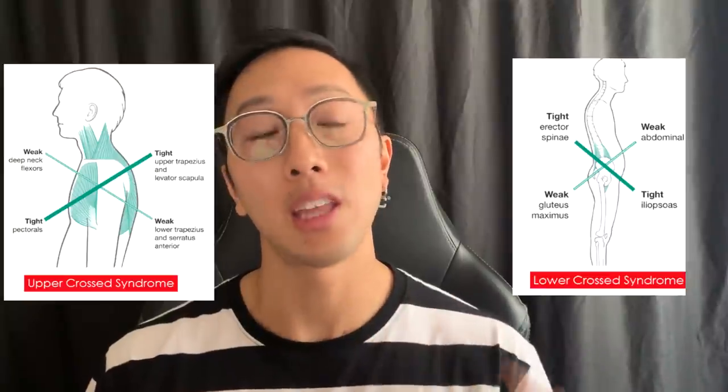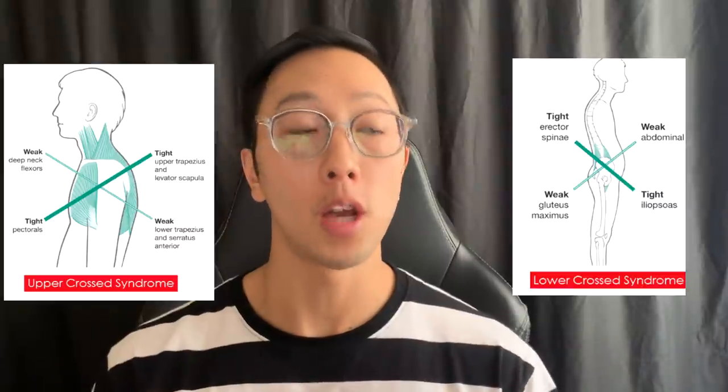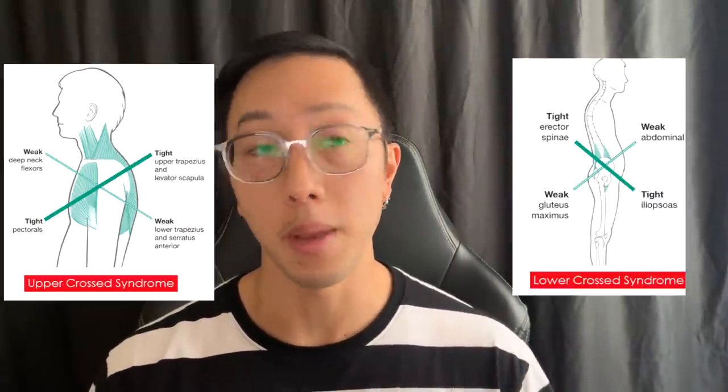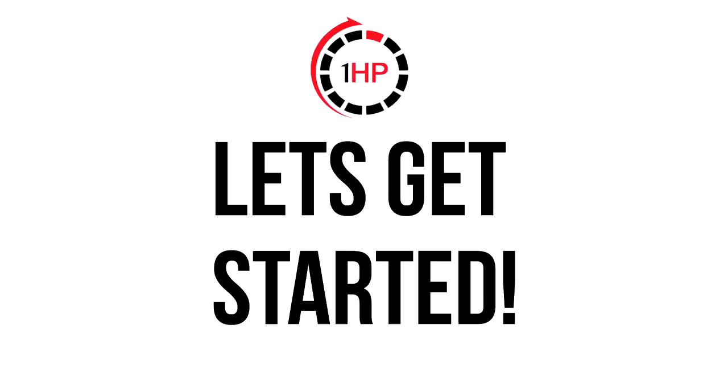For those of you interested, we call these poor postures upper and lower cross syndrome. What that means is that with these poor postures gamers assume — like nerd neck and upper and lower rounded back positions — we expect certain muscles to be tight or weak. This nine-minute routine goes over the exercises that address those regions of tightness and weakness. So if you're looking to improve your posture, you've come to the right place. Let's get to it.